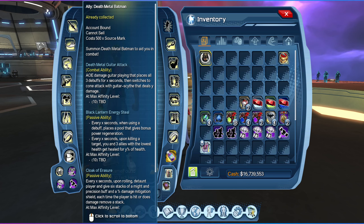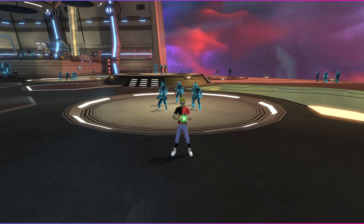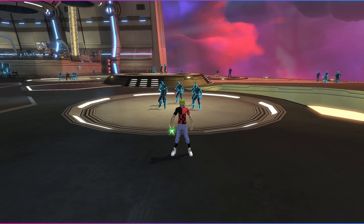The last passive, and one of the most important, is the Clock of Erasure. Every X seconds upon rolling, it taunts the player — meaning the enemy will prefer to attack someone else — and gives six stacks of a Might and Precision buff plus a percent damage mitigation shield. Each time the player is hit or does damage, a stack is removed. The first time I saw this passive I was a little shocked because I thought it was overpowered, but we'll see later it's not — it's not practical to activate.